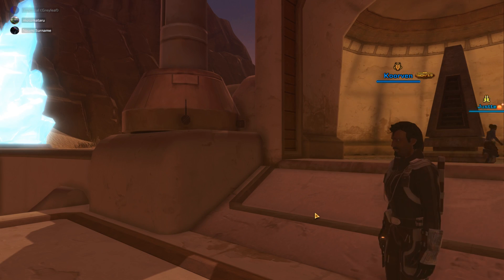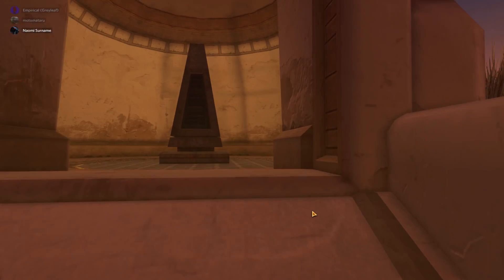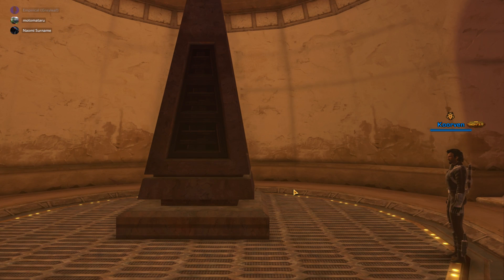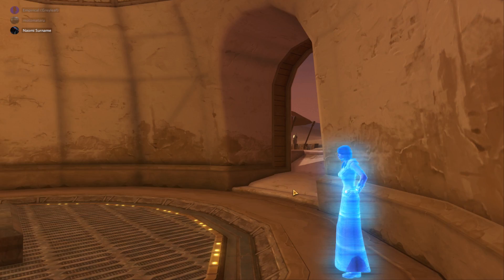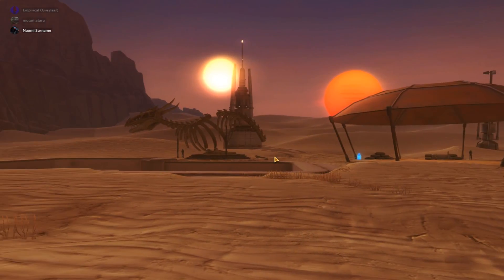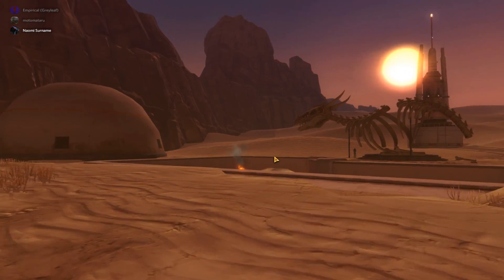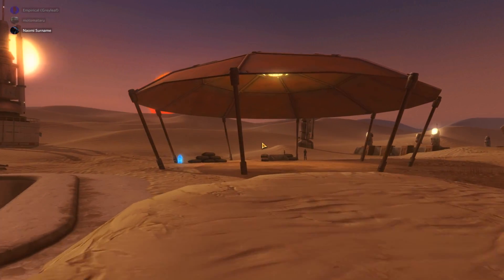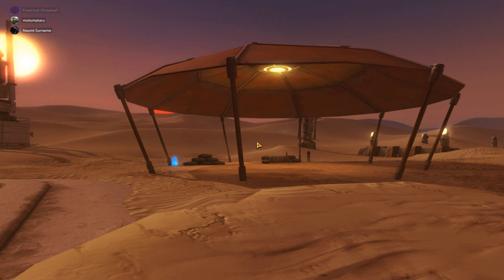I'm getting plenty of those big blue crystals, so I just stuck that one there. These things are some sort of power source, apparently. They're from the Eternity Vault operation. Not much out here — put up some sandbag defenses.